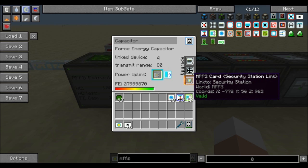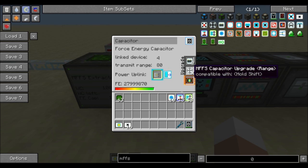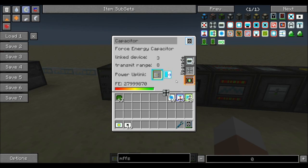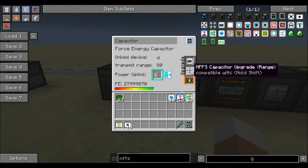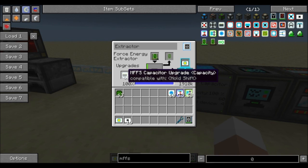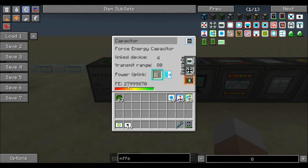Here we can see how much force field energy we have stored, and there are some upgrade slots. We have the range upgrade — by default it only has a range of eight, so one of my machines is out of range because of that. You can stack up to nine range upgrades, giving a maximum range of 80 blocks. We also have the capacity upgrade, which is the same upgrade as in the extractor and simply adds capacity to our force field energy storage.